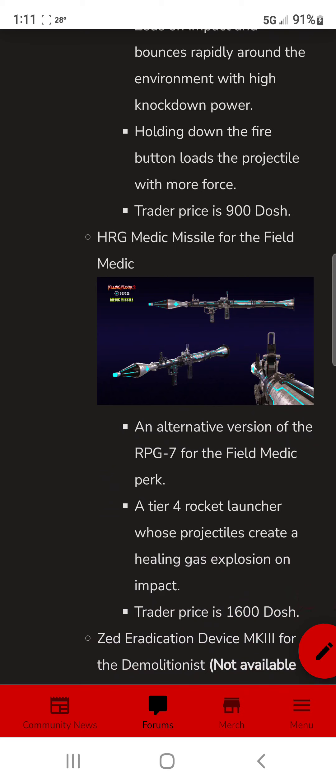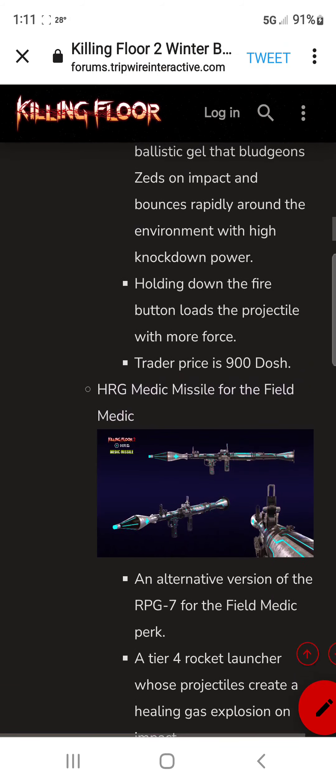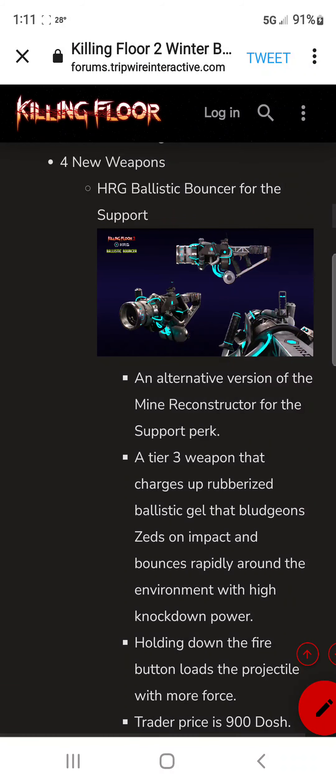Then you've got the HRG Medic Missile for the Field Medic — an alternate version of the RPG-7 for the Field Medic perk. It's a tier 4 rocket launcher whose projectile creates a healing gas explosion on impact. So it'd be great for the boss: you shoot the RPG, damage the boss, and also heal your teammates. That one is 1600 Dosh, and the Ballistic Bouncer is 900 Dosh.